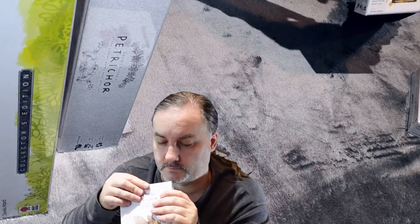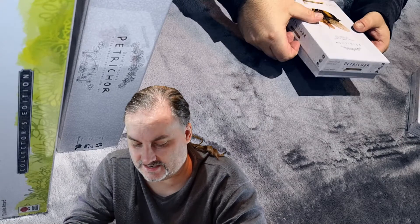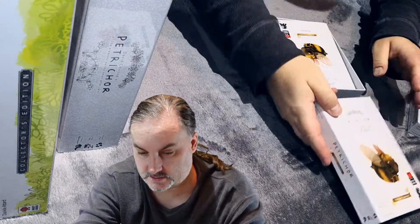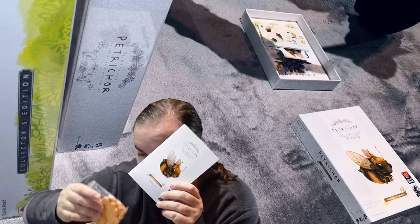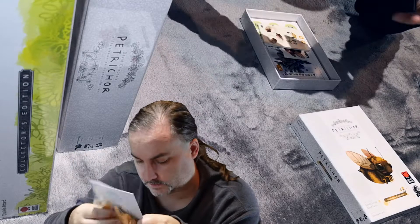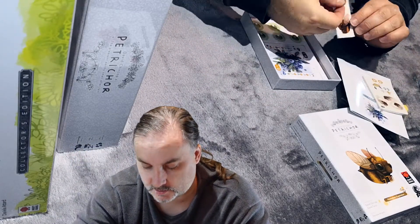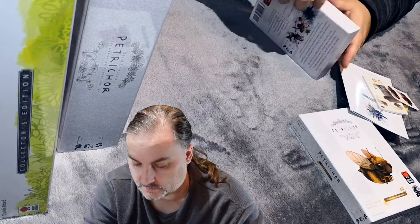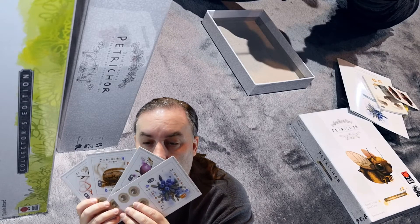Next up, we got the Honey Bees expansion. Got a rulebook, a big Bee token, and lots of honeycomb hexagons. There's a small deck of cards, stickers for the Bee token, and 4 cardboard plates with pop-outs.